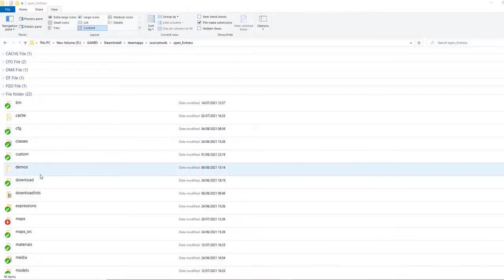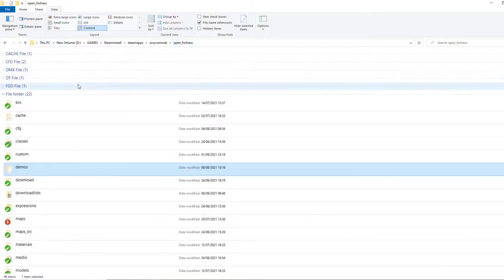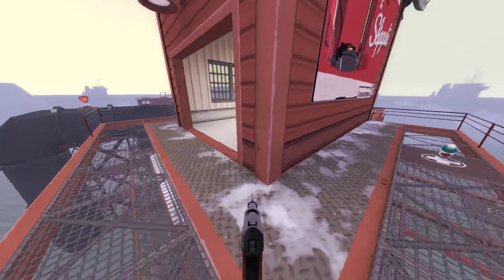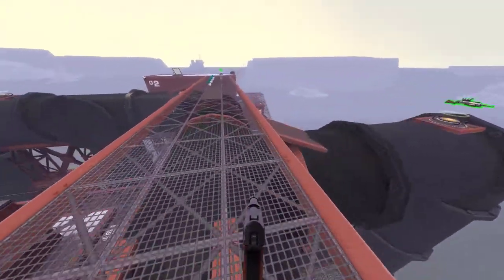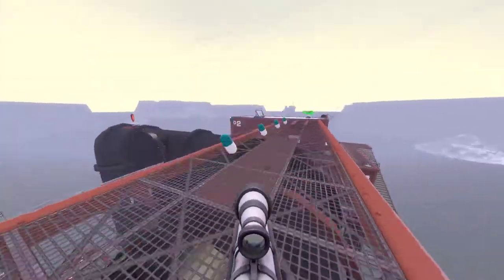Demos are saved to your Open Fortress folder. If you're on Windows, I recommend grouping files by type in the file explorer so you can hide certain types of files you don't need to see. Demo files have a .dem file extension. Let's play back our demos.